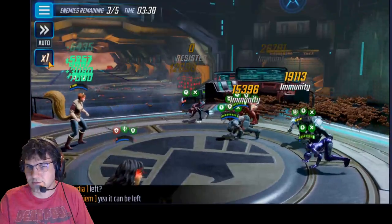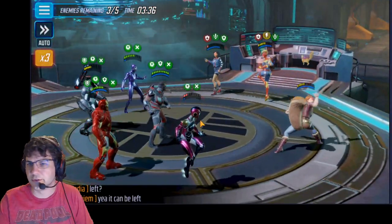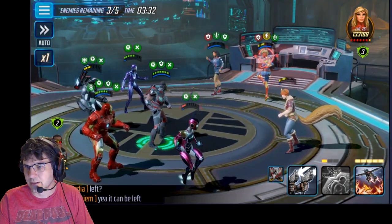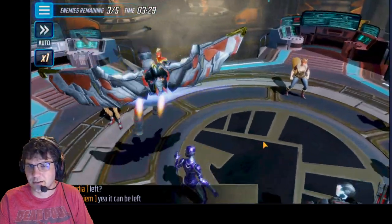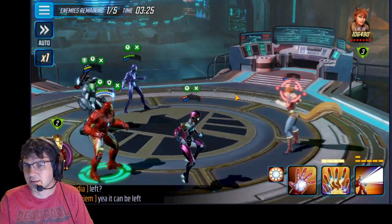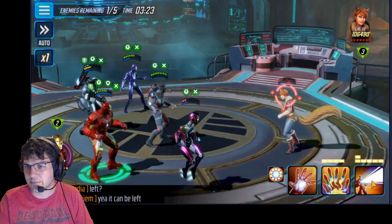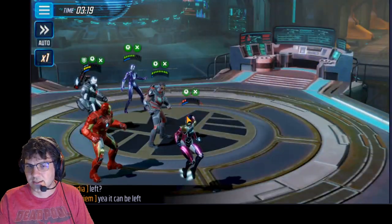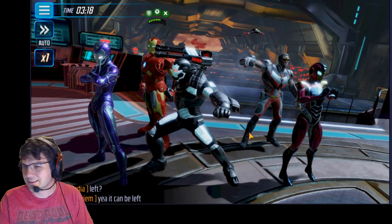Squirrel Girl is going to do her offense down attack, which doesn't really do anything against Power Armor because of their immunity. It works pretty well. From here we're going to clear America Chavez for sure. I don't know if this will kill Squirrel Girl — she doesn't have any buffs so he doesn't get that second attack. And then we will zap her. Yeah, fried her up.